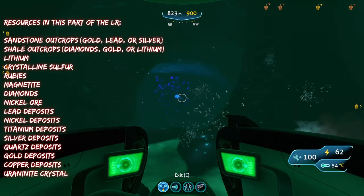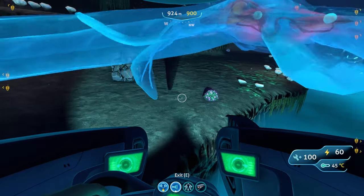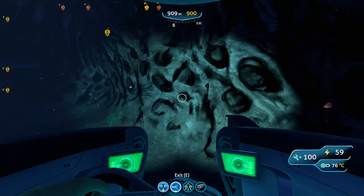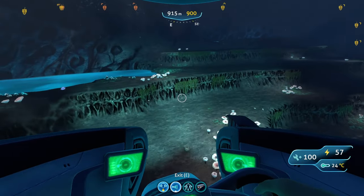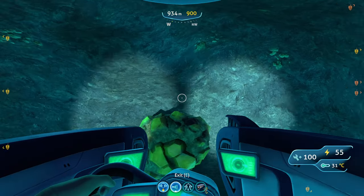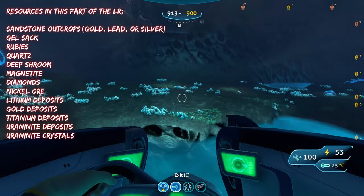Next is the Tree Cove. Here you'll find radioactive crystals, nickel ore, sandstone outcrops containing gold, silver, or lead, gel sacks, deep shrooms for your bioreactor, rubies on the walls, magnetite, and quartz — though quartz may not always spawn. For deposits, you'll find titanium deposits, lithium deposits, large radioactive crystal deposits, and gold deposits.